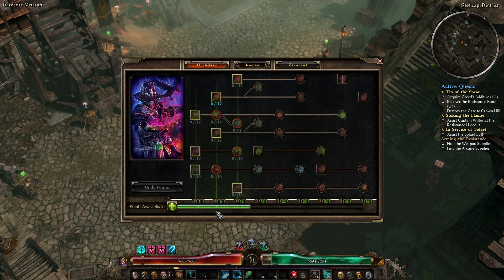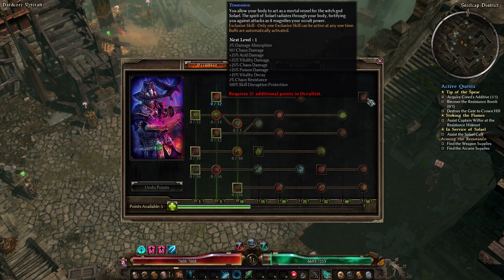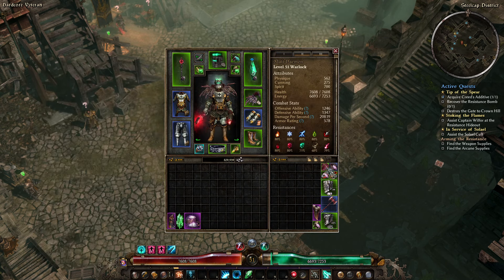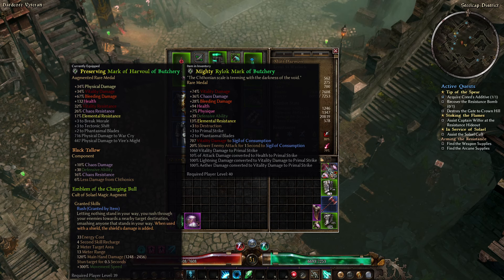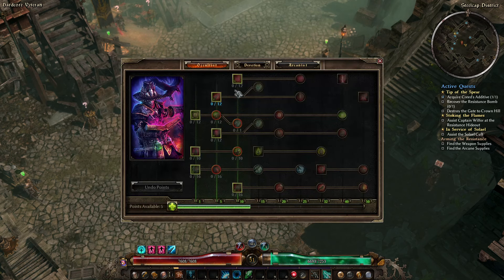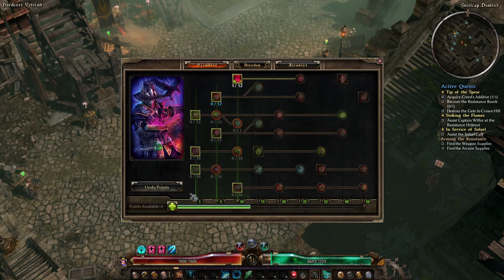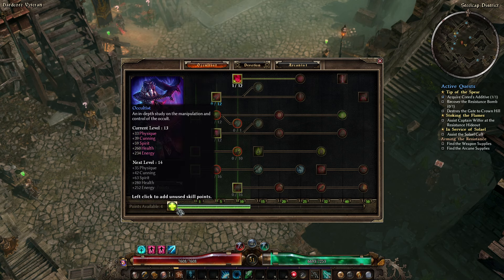We've got five skill points to spend, and this is the important part of having a plan and occasionally checking it. What I had been planning was going straight to 50 to get Possession, which isn't a horrible idea. However, we have these lovely MIs that add a bunch of stuff to Sigil of Consumption, and we could have that for just one point. So there's no reason not to get that — I'm going to put one point in there.